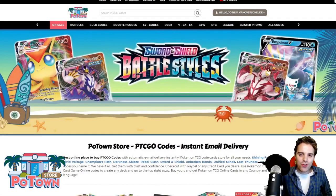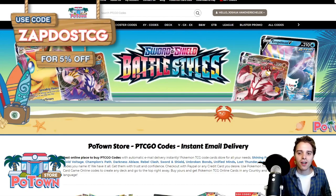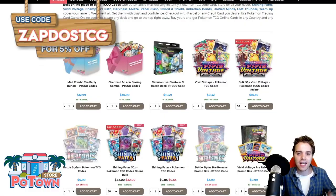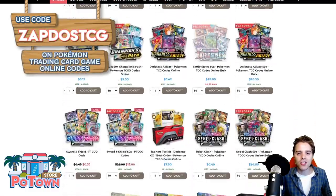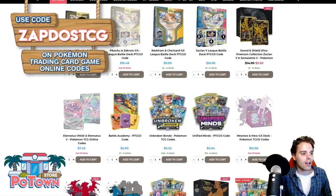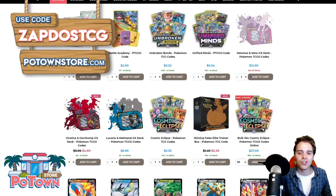This video is sponsored by PokeTownStore.com, the best place to get yourself some TCGO code cards. They have a huge variety on their website including the new Battle Style set, so definitely check out the website. You can use the coupon code ZAPDOESTCG for 5% off your complete order. They have Reshazard codes, Mew Mew codes, Luke Metal codes, Eternatus codes, Zacian codes, League Battle decks — you name it.